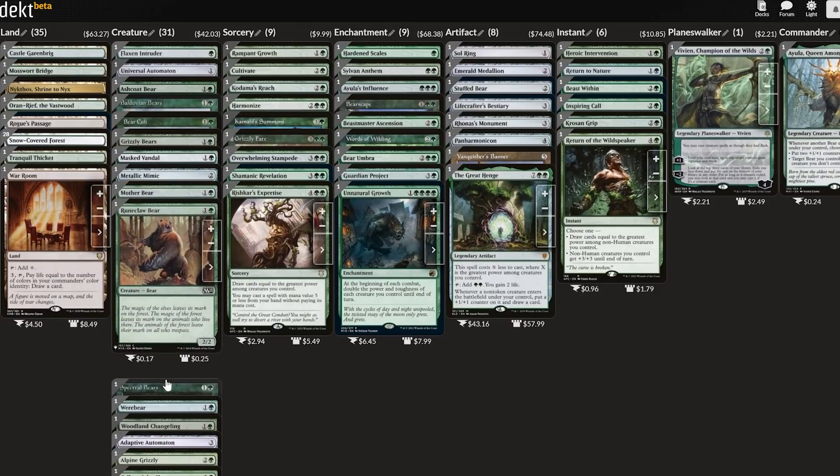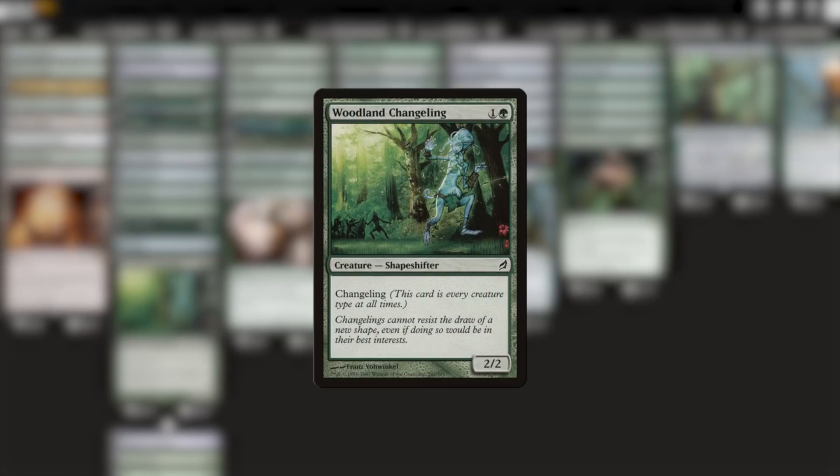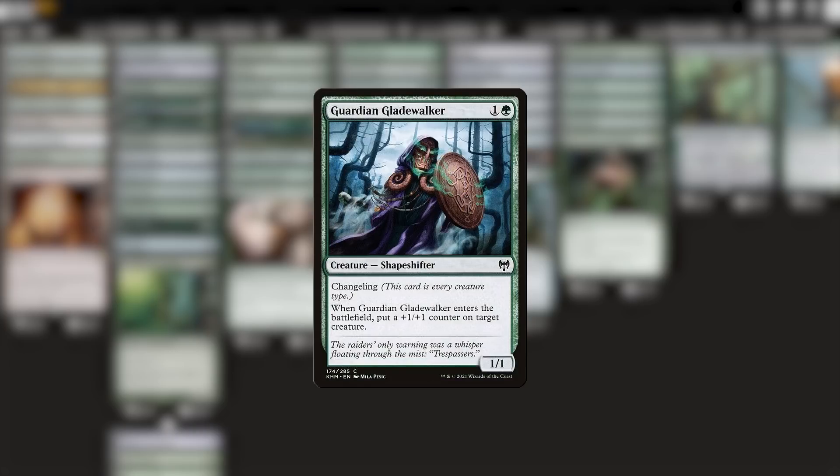Still, there are little edges we can hone and sand off, and I'd like to do that with this here Woodland Changeling. There's nothing wrong with this one at all — it's a two mana 2/2 that's got all of the creature types, including bear. Perfectly fine. I am going to opt to swap it though for a lesser known Guardian Gladewalker. Also a changeling, so also bear. Also two mana, but it has like 10% more flexibility. We can put that counter onto itself, or maybe we can put it onto Ayula.